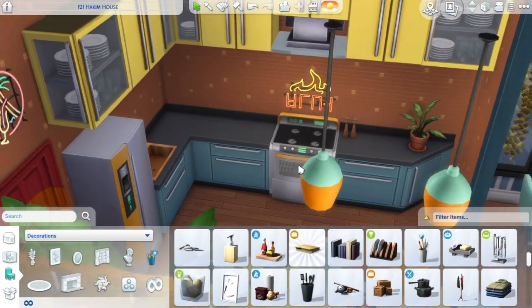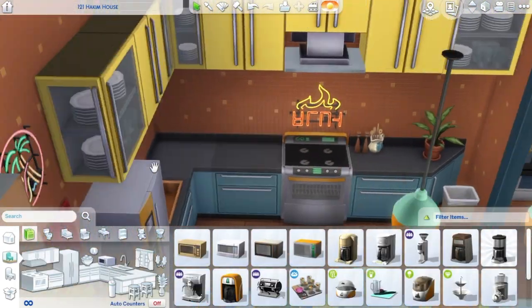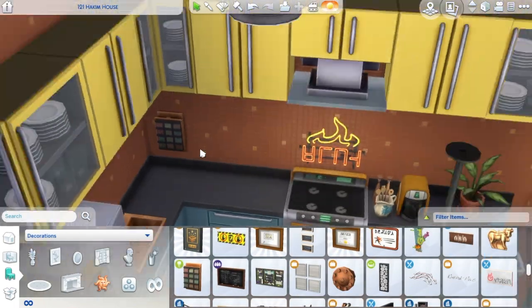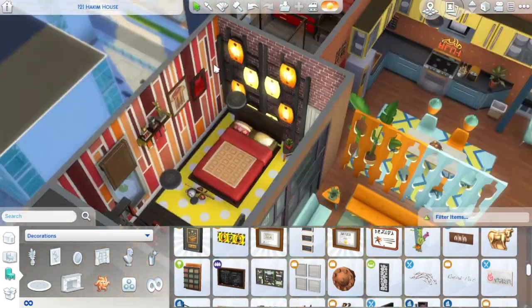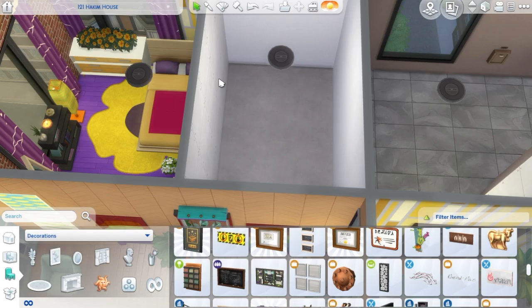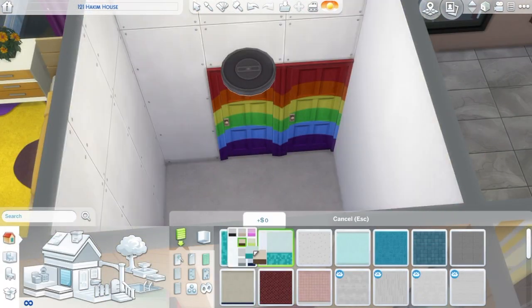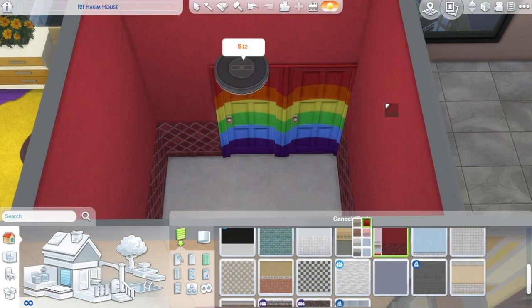I do love the items that are good for residential lots, like I said. But compare it to the Vintage Glamour Stuff Pack — you could build so many different things: Victorian houses, cool glamour apartments, a mall, a restaurant. With the bowling stuff pack, what can you build that isn't a bowling alley? I don't really know — maybe I'm just not creative enough. So if you have any ideas, tell me in the comments and I'll see if I want to build them.